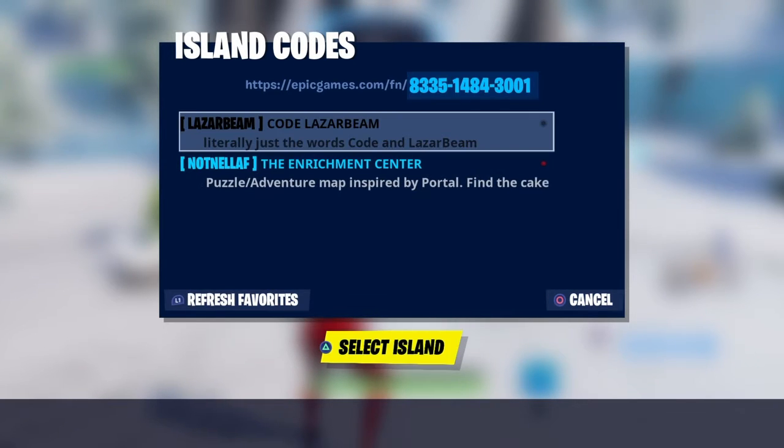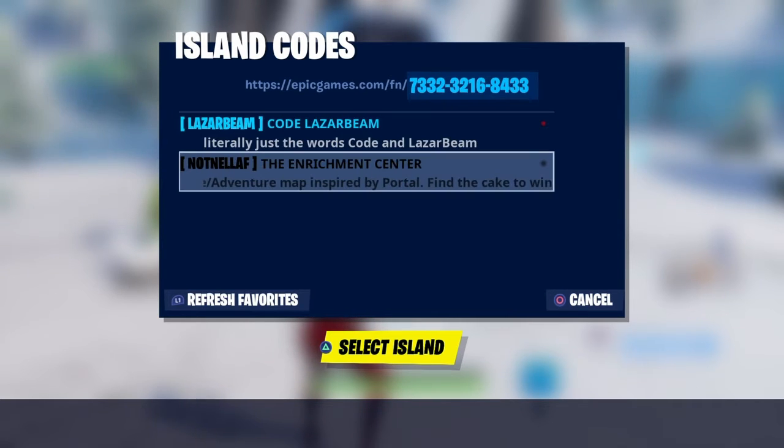So we're going to start with personally my favourite one. This one is the Enrichment Center — it's a map with over 17 obstacles and it looks like it took a couple of days to build because it's amazing. If you like parkour and stuff like that, I think this is the best one. The code is in the top right: 7332321684 33.